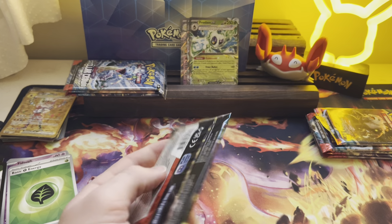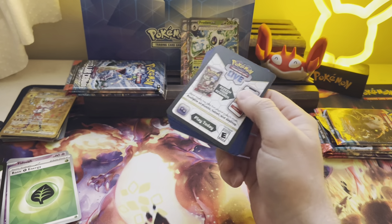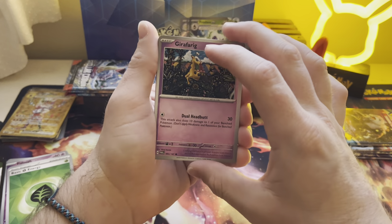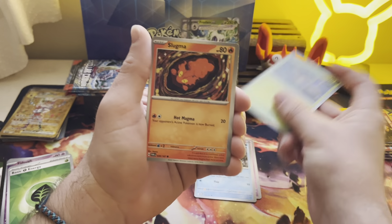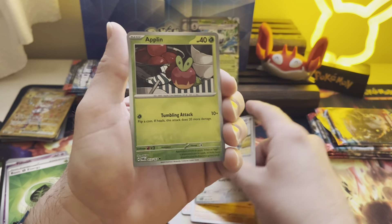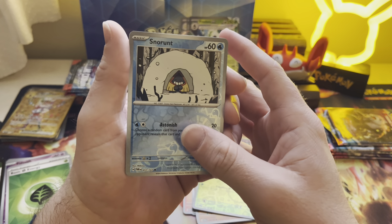Okay, next we got Twilight Masquerade. The hits in this set are the Ursaluna illustration rare and any of the big Okidogi full arts or secret mask rares. Froakie, Phantump, Slugma, Swawana, Glamora, Snorlax — love the Snorlax — Applin, Snorunt. One of my favorite Pokemon is Snorunt. Don't ask me why, I just love it — it's so cute. Look at him.